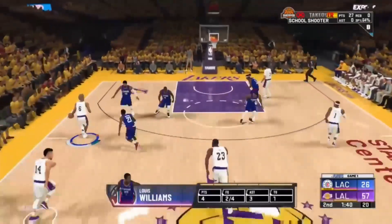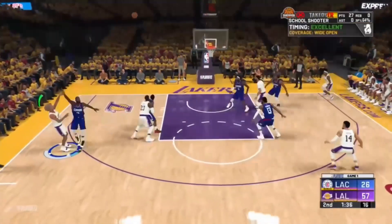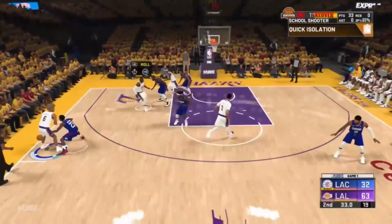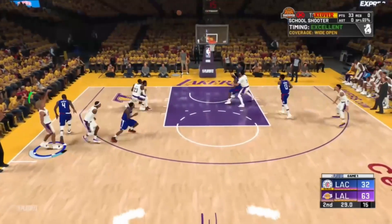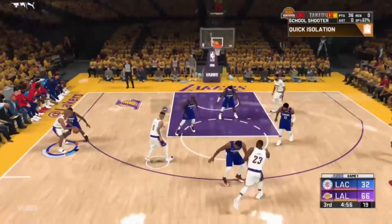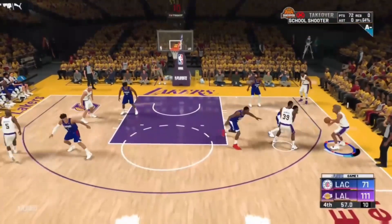You can hit them with a fade off the screen, or you can dribble into the screen and shoot. You can also do hop jumpers and pull from deep because you've got Range Extender. You see him backing off — you just pull the shot, it's really easy.